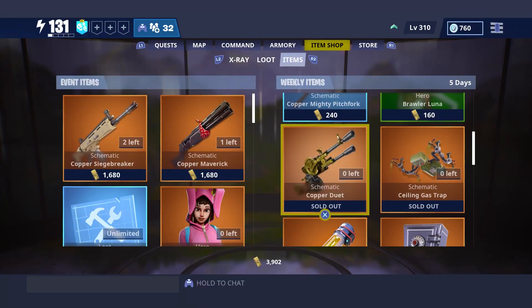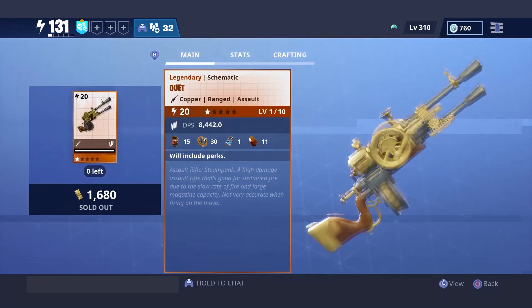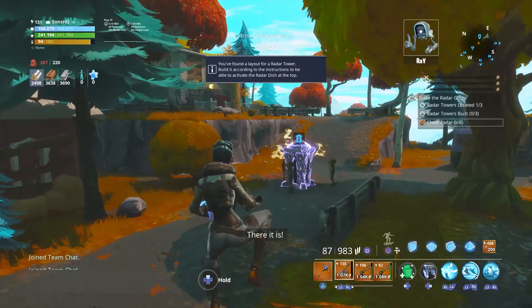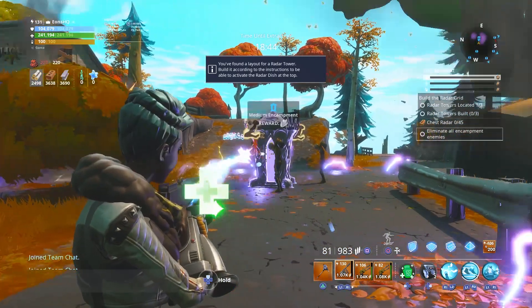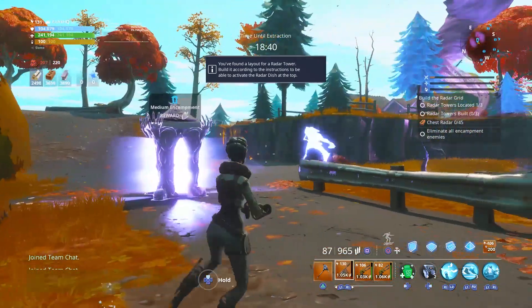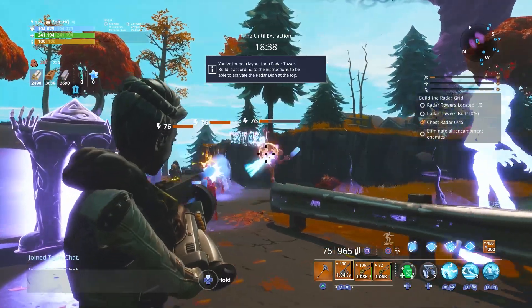I've discovered a previously unknown quality of the new Duet assault rifle in Save the World, which by the way is in the weekly store for 1680 gold. There was a lot of hype around this AR because a couple months ago, the weapon model was accidentally swapped onto the typewriter due to a glitch, so people naturally assumed it was going to be either a reskin or remake of the typewriter, aka the drum gun.